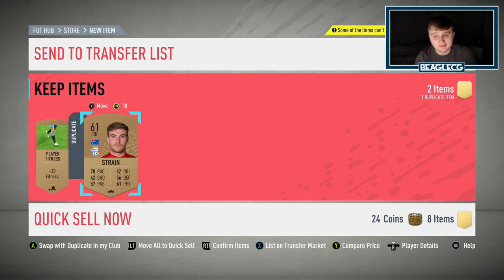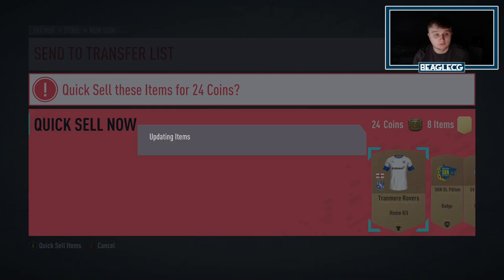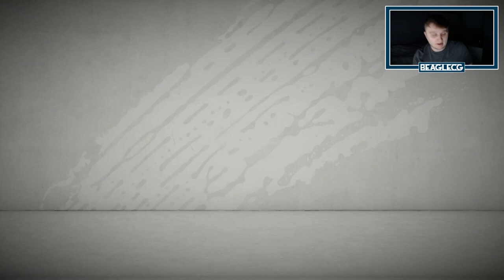Also, when you get duplicates, even if there's a lot under the 10 minute mark, it's still worth listing for 200. And if they don't sell, when you've used their card that is in your club in an SBC, you can put them into your club or just discard them if they don't sell. But we'll open one more pack and then that will be the end of the video.